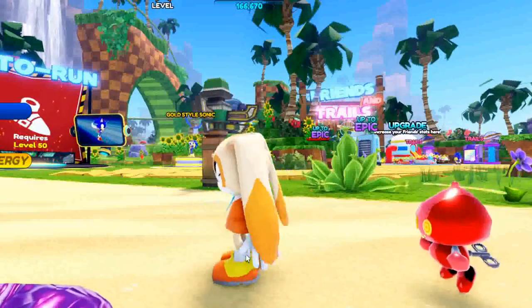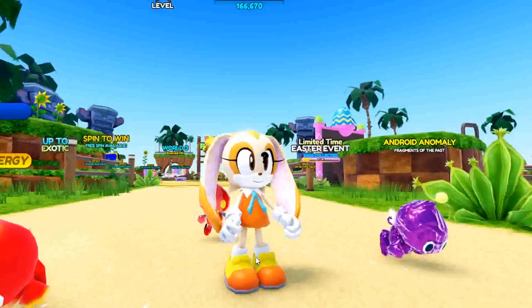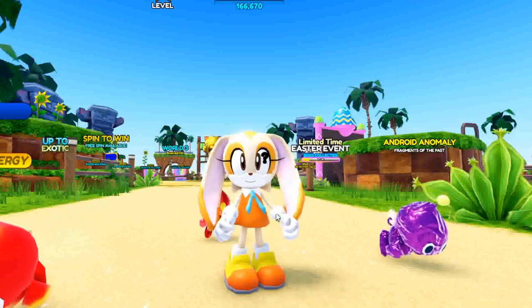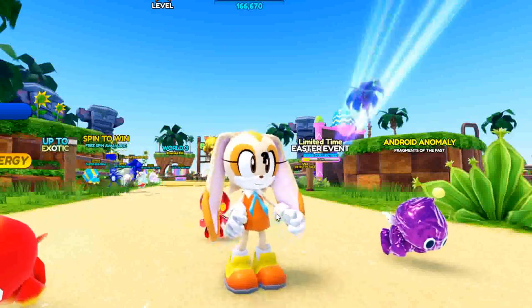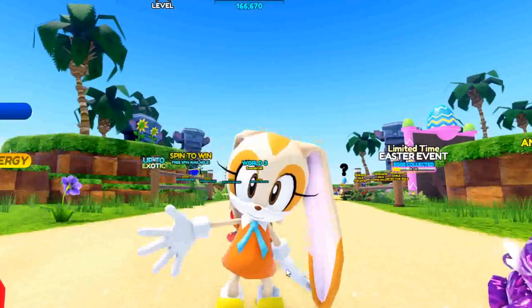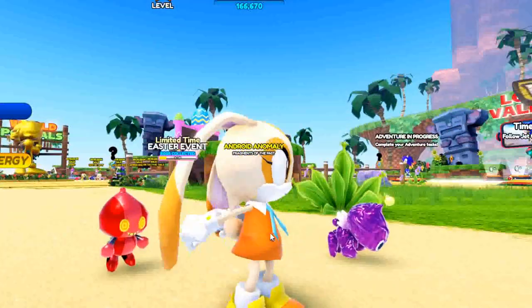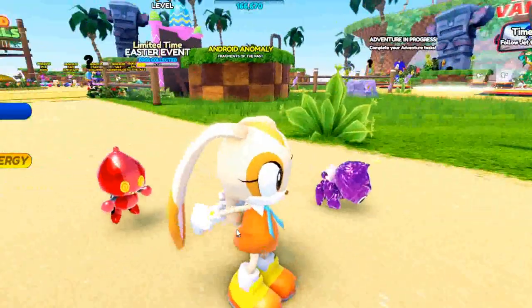She has socks on. Then she has this cool orange shirt with a blue tie and a white undershirt it looks like. Then she has this like tail.